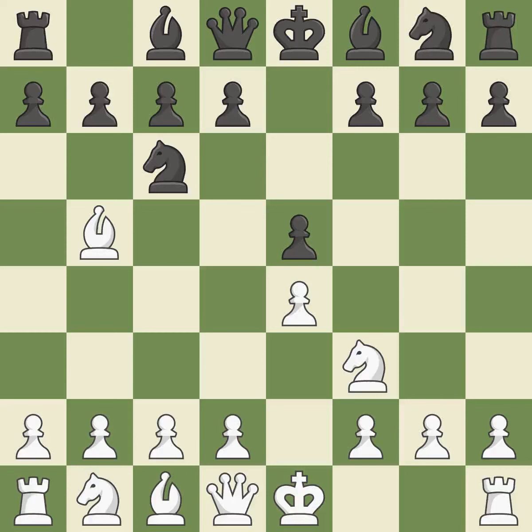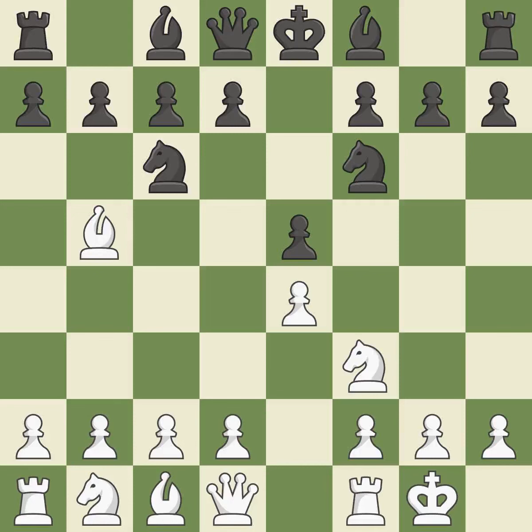The Ruy Lopez Opening develops the bishop to immediately attack the knight on C6, the lone defender of the E5 pawn. NF6 advances the knight and engages in an attack on the exposed E4 pawn. Castling gets the king out of the center and activates the rook. NxE4 captures the E4 pawn and places the knight in the center of the board where it controls many important squares.